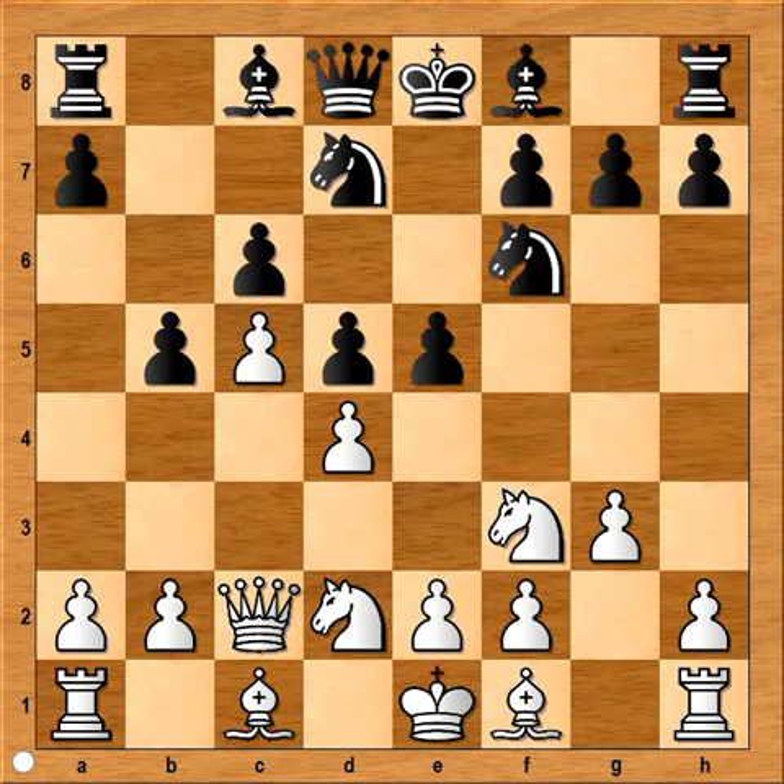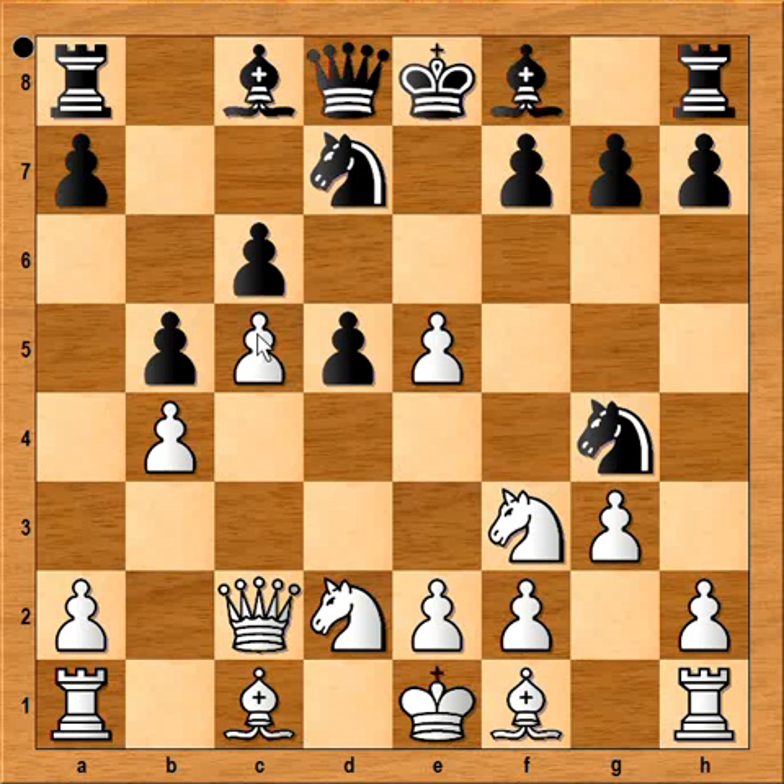Black played e5 immediately, attacking. Then d takes on e5, attacking the knight, and knight to g4 — so black is attacking the pawn on e5 and also the one on c5. White played b4, defending his c5 pawn, and now black captured with the knight from d on e5.